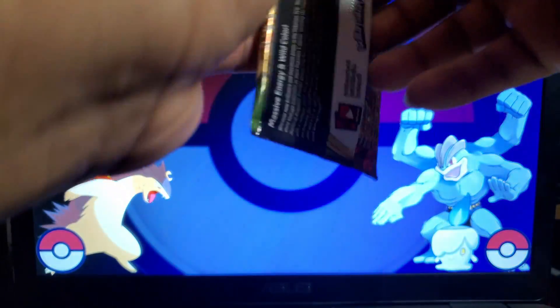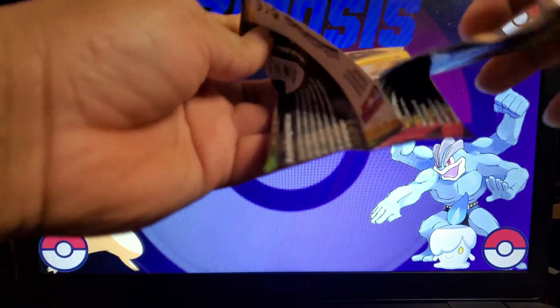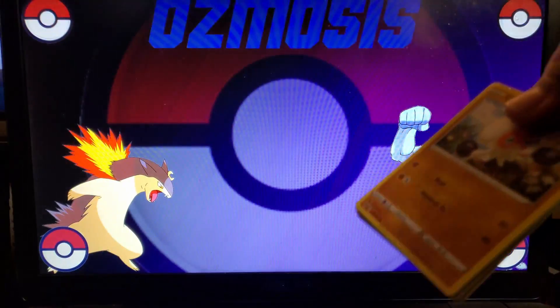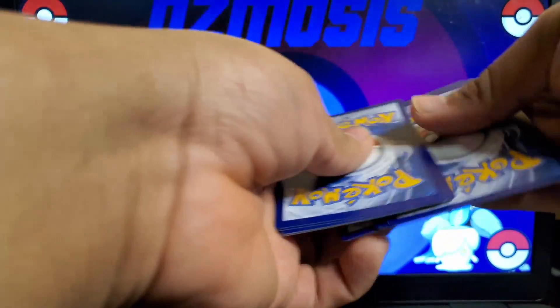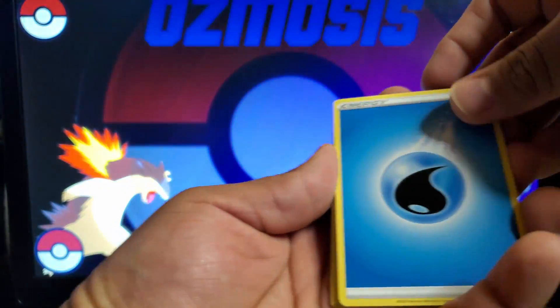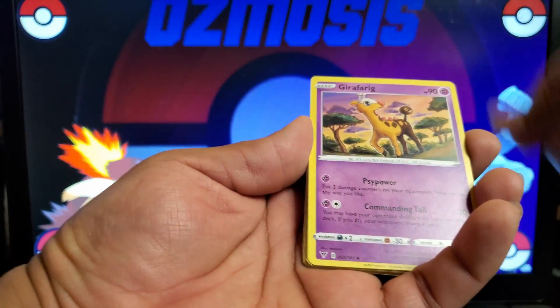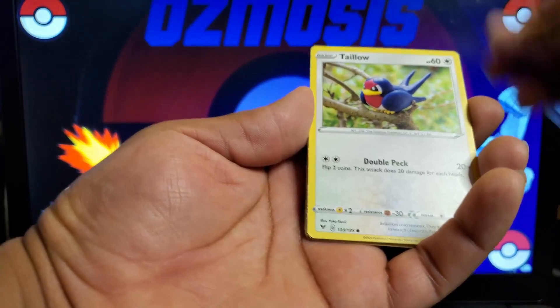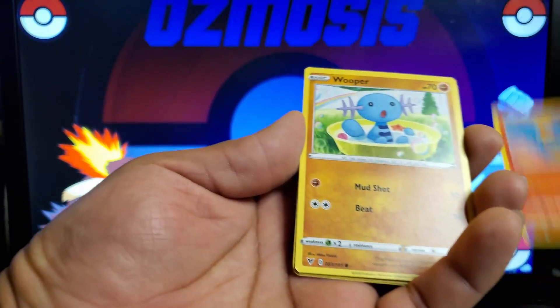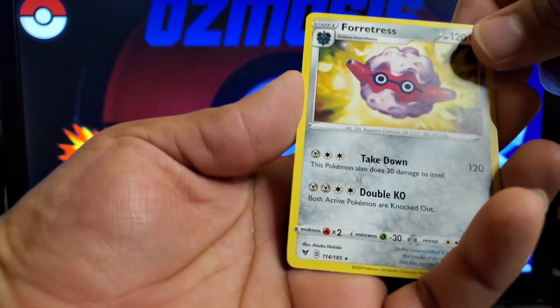Let's get into some more packs because this is already exciting. We've been getting some good pulls. Let's see what we can get in here. There's a black card, so sometimes you can get something, sometimes you can't — there's also a chance of getting an Amazing Rare. We got Charmander, Wooper, and two Forretress. Very nice.